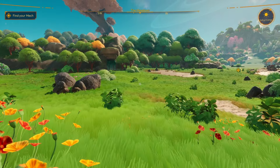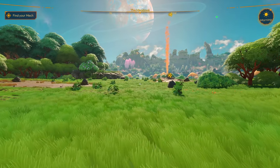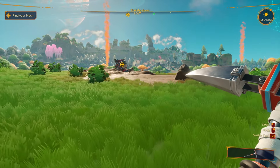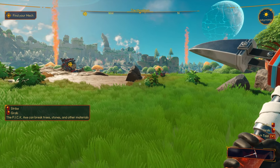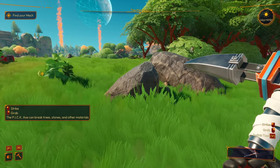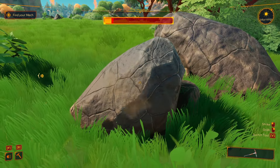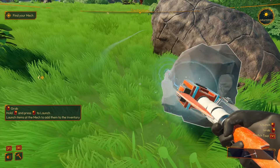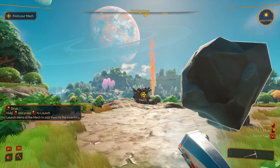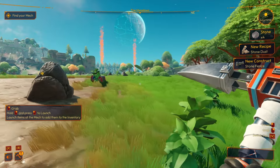I hope there's no hostile life forms — at least not until we get into our mech. We have a pickaxe: strike and grab. The pickaxe can break trees, stones, and other materials. You hold right and press left to launch items at the mech to add them to the inventory. We got four stone, a stone dust recipe, and a stone fence construct.